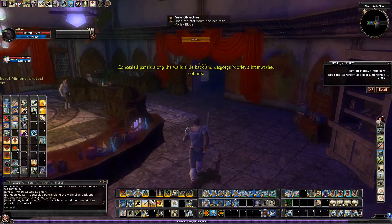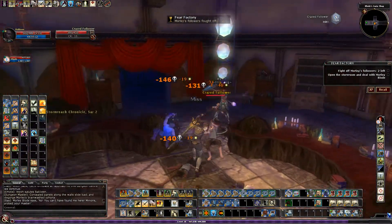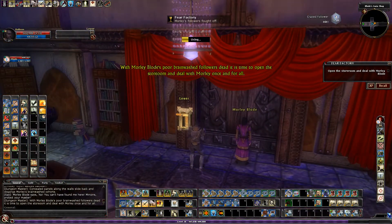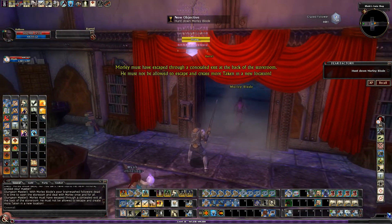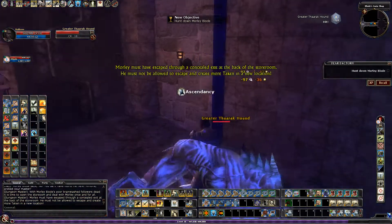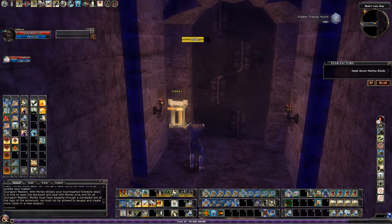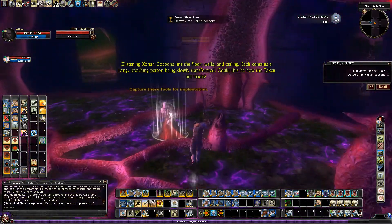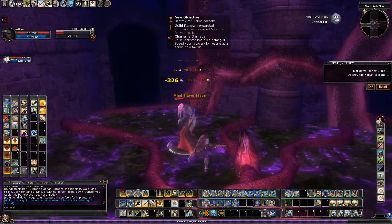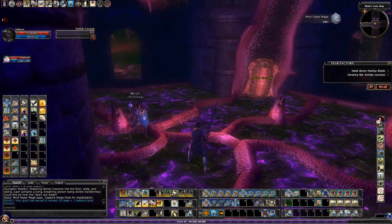Concealed panels along the walls slide back and disgorge Morley's brainwashed cohorts. With Morley Blowed's brainwashed followers dead, Morley must have escaped through a concealed exit. He must not be allowed to escape and create more Taken. You'll want to save up your Holy Retributions for Mind Flayers and Greater Therics — those are the toughest enemies you'll face.